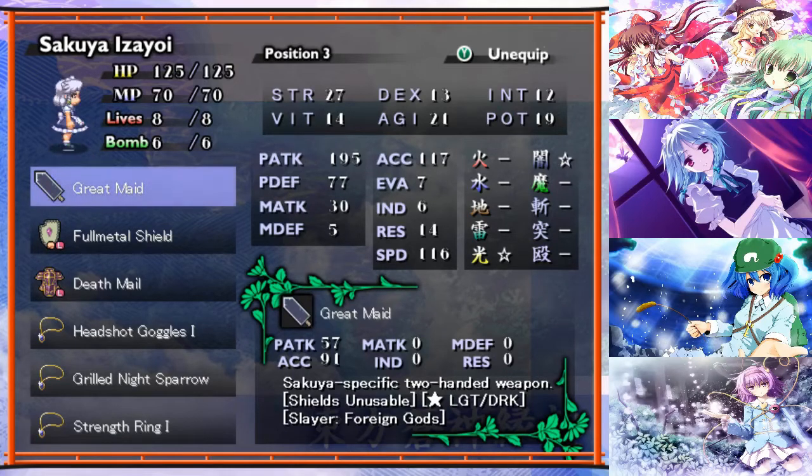It should be noted that the stronger weapons have lower accuracy than the weaker ones. Sakuya is now three points lower in accuracy than she used to be. I may want to raise her induction - the murder tree I believe it is - to increase that accuracy, because it's pretty bad right now.